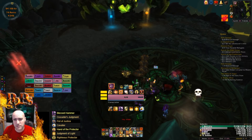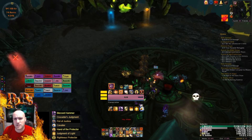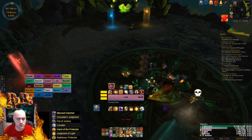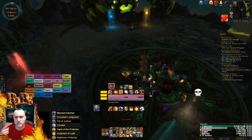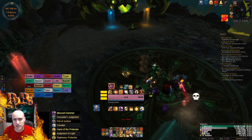What I'm running is Blessed Hammer, Crusader's Judgment, and Righteous Protector. Crusader's Judgment and Righteous Protector have amazing synergy — it gives us a constant Shield of the Righteous cooldown reduction, which then constantly gives us an Avenging Wrath cooldown uptake.